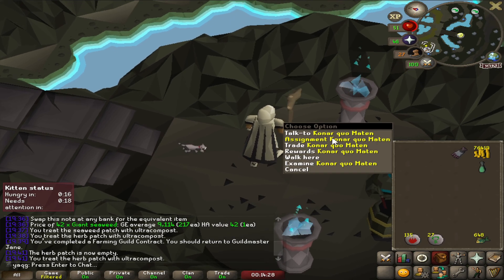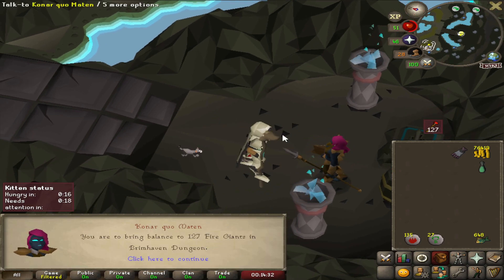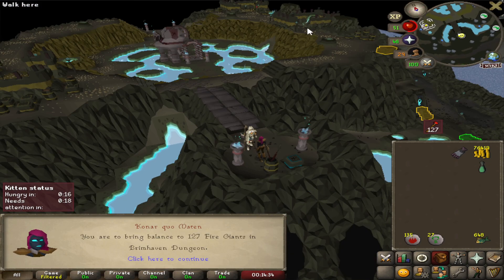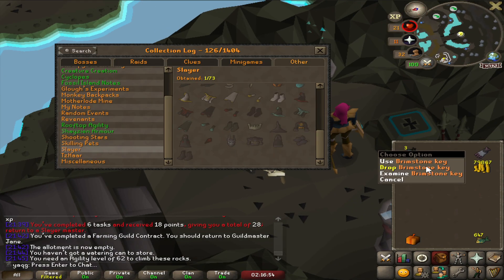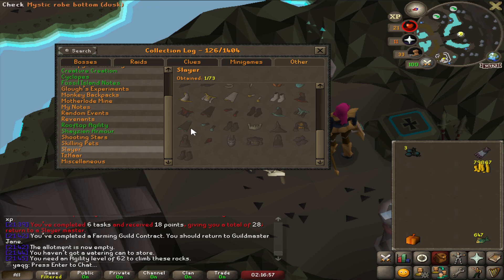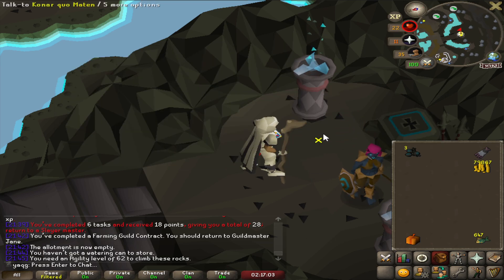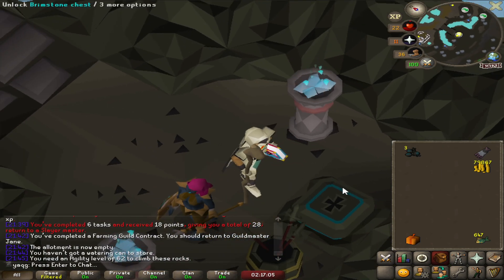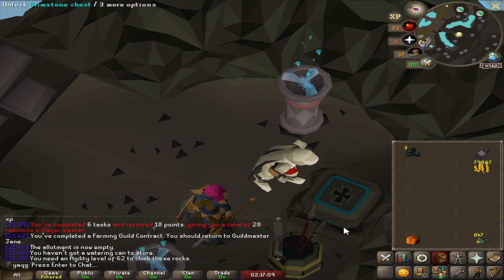First task from Konar — Fighter Giants. It could have been much worse. I managed to complete that task. Now I got three brimstone keys — actually I think there are six Collection Log slots in this chest, but I am really looking for money because we need 200k for a Dragon Battle Axe.